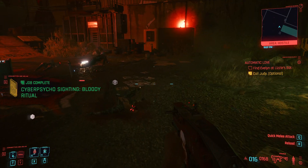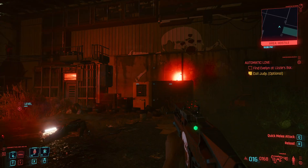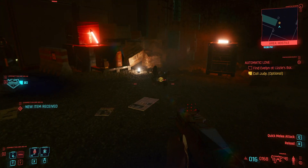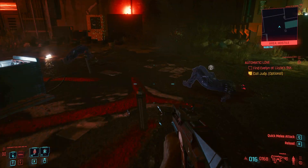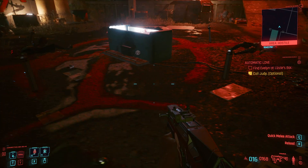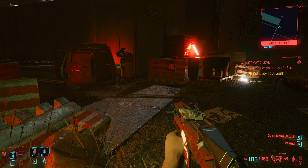There you go — that's how you beat the Cyberpsycho Bloody Ritual. That's how you trigger it and then beat her. We did take her alive, luckily, so that's a good thing. Although she's just kind of laying there — I thought we might have blown her up. But if you don't keep her out of the circle, as we saw in the earlier fight, she'll jump in the tub and regenerate. Hopefully you found this video helpful. Please consider supporting the channel by subscribing and dropping the video a thumbs up. Thanks so much for your time — I hope to see you in future videos. Shadow Coast out.